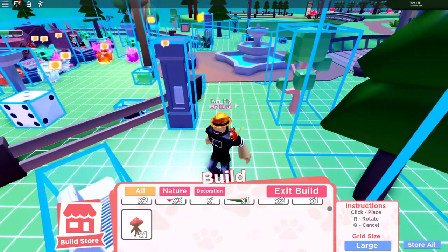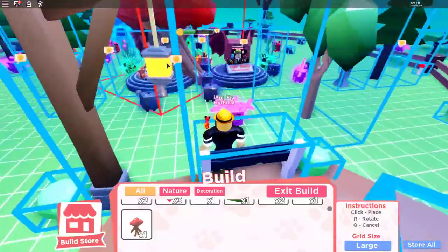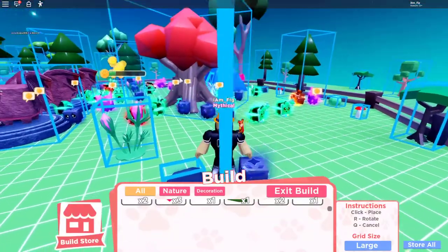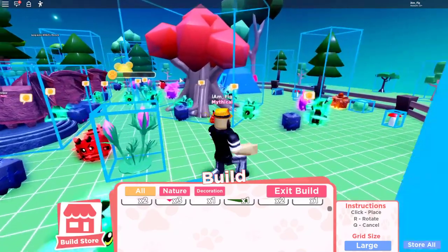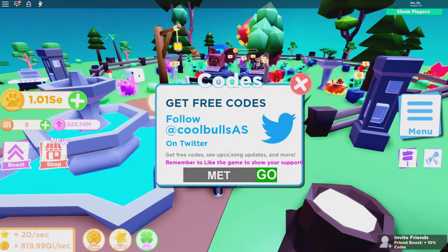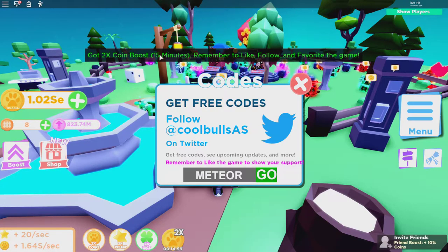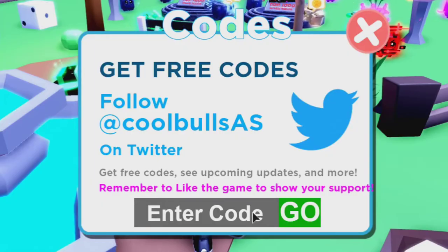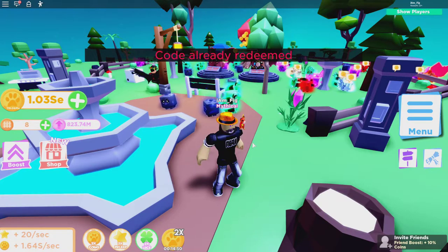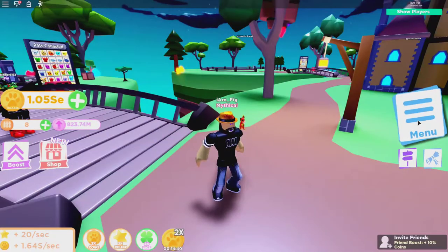And then the last decoration is a world tree which you can add somewhere. Let's put it kind of in the middle of the map - there you go, a mini version of a world tree. Before we get into the next part of the update, they did add a new code into Pet Ranch - it is 'meteor' and that's going to give you a coin boost for 15 minutes. And of course if you want to use my code, it is 'fixture' - that's also going to give you a coin boost. Make sure you use both those codes to get a nice coin boost for your pet collecting.